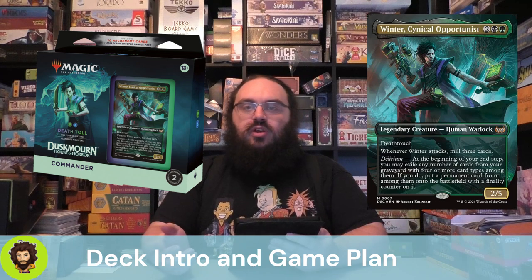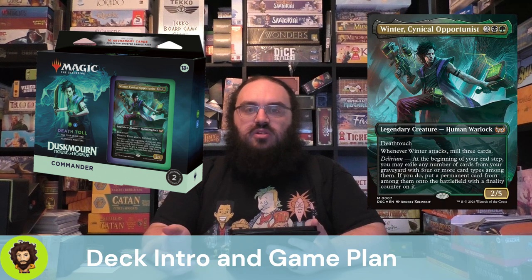At the beginning of your end step, you get to exile cards from your graveyard that have 4 different types. This could be done through 4 different cards with only one type each, but it's better done with cards that have multiple card types which aren't overlapping. Then you get to choose one of those types that's a permanent and cheat it back onto the field with a finality counter.